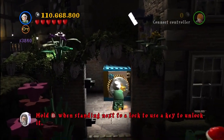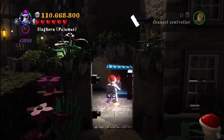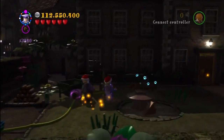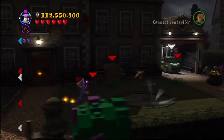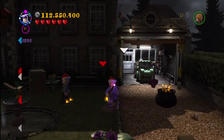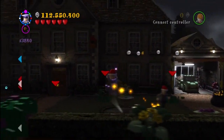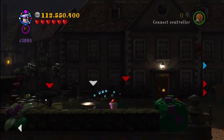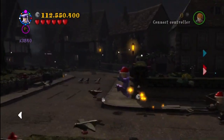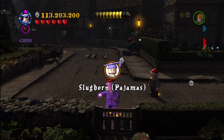This is where you're trying to recruit Slughorn. You have to use dark magic on the gate to open this area, then a key character. You get one of those little gnomes. The gnomes are spread around this outside area, but you need dark magic specifically to get that one. There's one up in the roof of the garage, and another behind a dark magic gate. And back here by the gate — that's our fifth one — and we get Slughorn Pajamas.